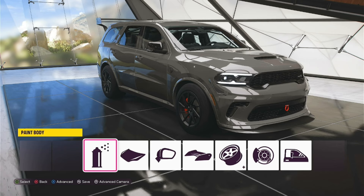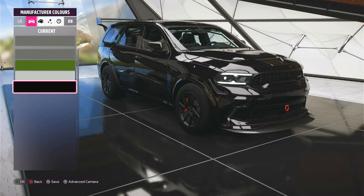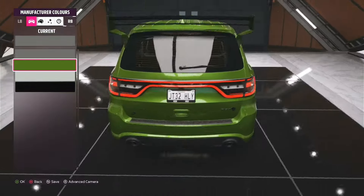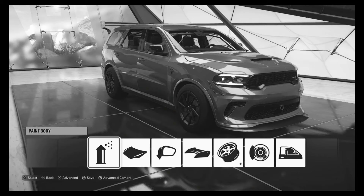Okay, so now we're over at the paint shop. We've got nothing in advance, which is a bit of a shame, but going into manufacturer colours we've got four to choose from. And honestly, I kind of like the green — I don't know why, but it just kind of stands out. You don't see many cars in green anymore, aside from the two thoughts in this series.